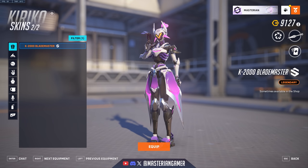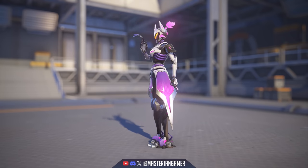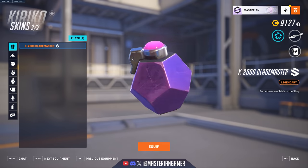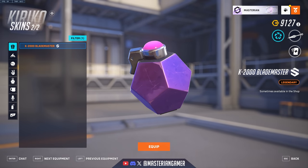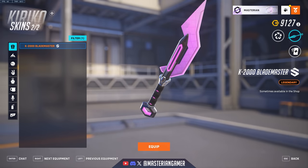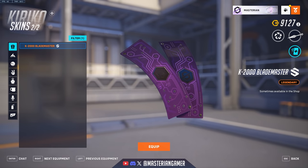Kiriko got the K2000 Blademaster omnic redesign skin — quite an interesting one. The weapons have cool designs too; the Suzu looks like a dodecahedron grenade. Really cool redesign — I'm glad to see them actually giving better redesigns for the different elements of Kiriko's kit. I also like the asymmetry of the blade. And of course the Ofuda has all the circuitry running along the back of it with the Null Sector logo.